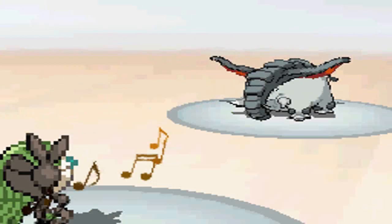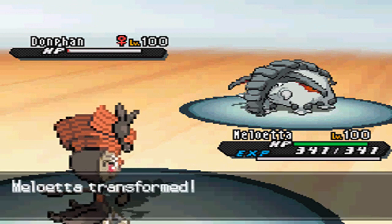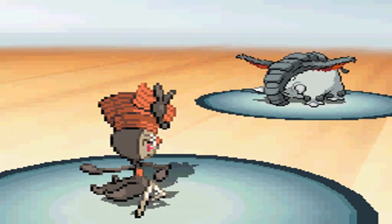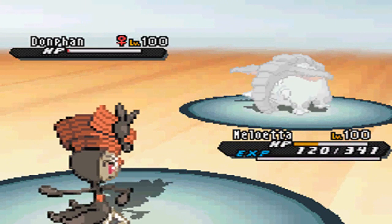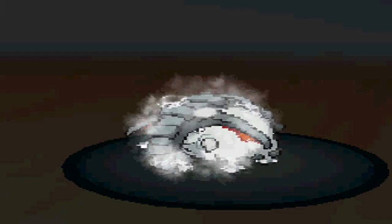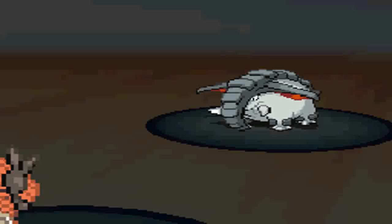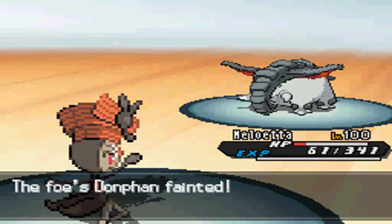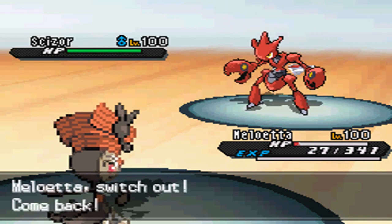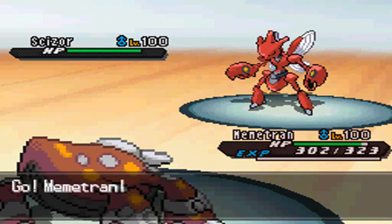Chase goes for the best move in the game — Stealth Rocks. I go for the Relic Song hoping I could take him out and transform. But he barely lives and gets off that Earthquake, followed by the Ice Beam before I take him out with Psychic, so I won't get defense drops from Close Combat. But now Meloetta is basically Death Fodder at this point, and he's going to bring out his Scizor.